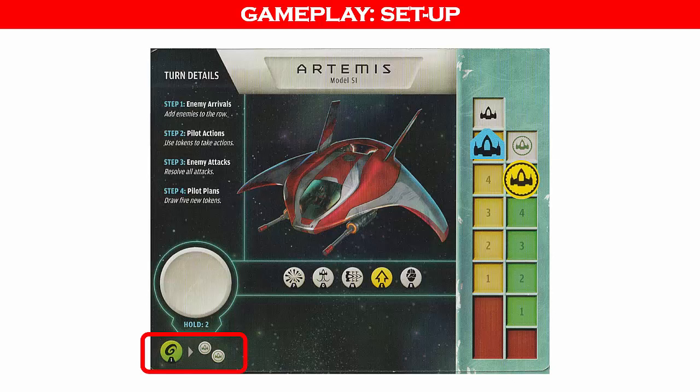The hull is where you can store the indicated maximum number of tokens to play at a later time. The bottom left shows the energy cost to repair two shield points — you may recover two shield points for every one energy point spent. Hull points cannot be repaired. The bottom area will show any special instructions for this starfighter. This area also shows the power tokens that will be used in the game for this starfighter, known as the loadout.